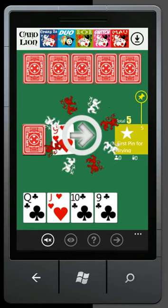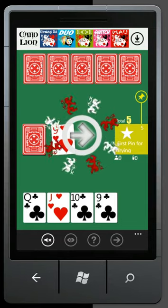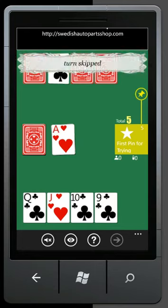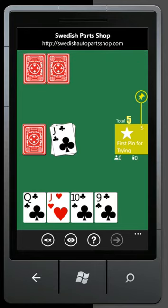101 is similar to Crazy 8 and Uno. So if you know these games, it's really easy to waste hundreds of hours playing 101. Your score appears on the right, right here. You already earned your first pin for trying.